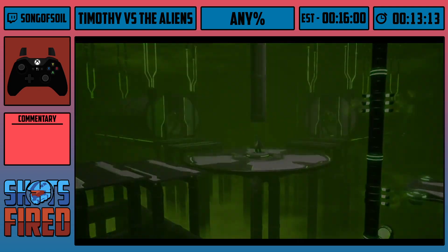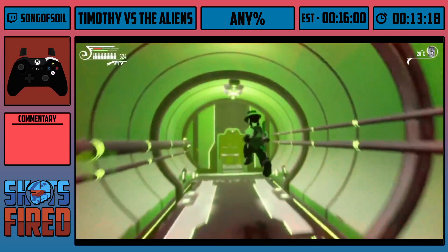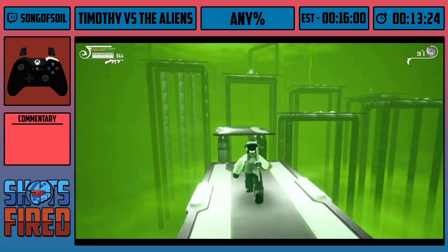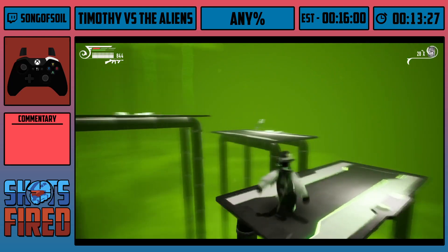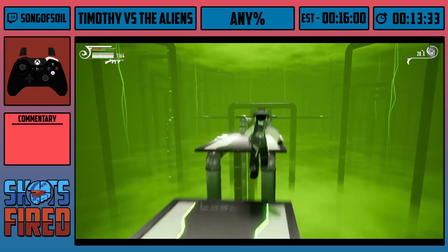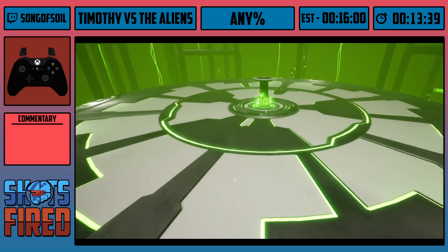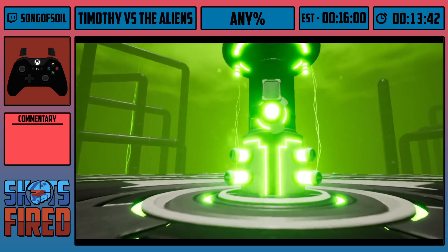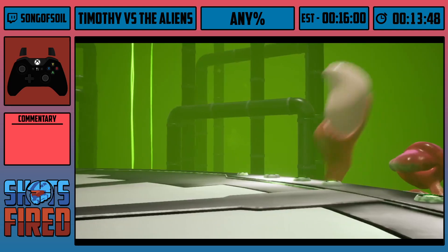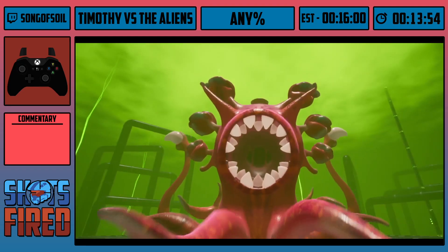Speedrunning karma is a thing — you can waste all your good runs doing practice streams and then when you go to do a real run, the game says 'nah, not happening.' Pick up the syringe, grab some more ammo — this is the final fight. The boss has six eyeballs you have to shoot out. I'll focus on the ones at the bottom first, then work on the two eyeballs on top of his head. This is where I'll be using slow-mo to position my aim just right and hopefully get rid of his eyeballs super quick.